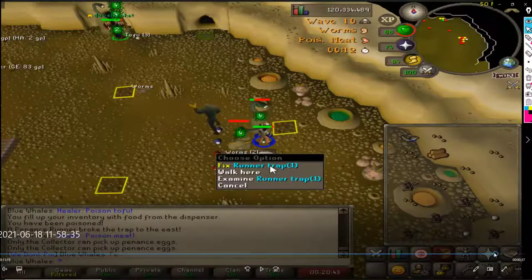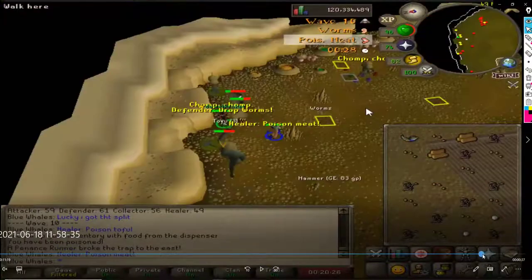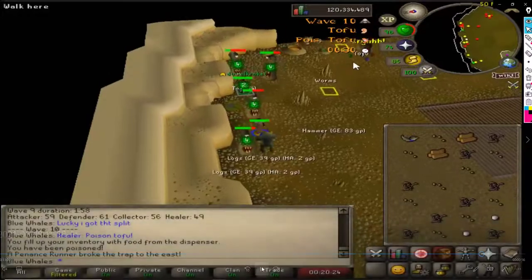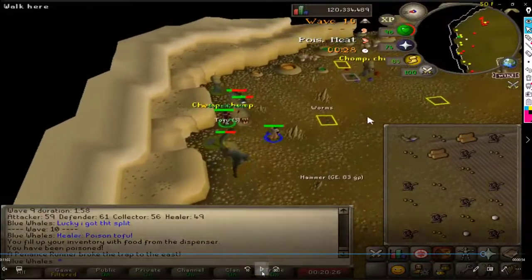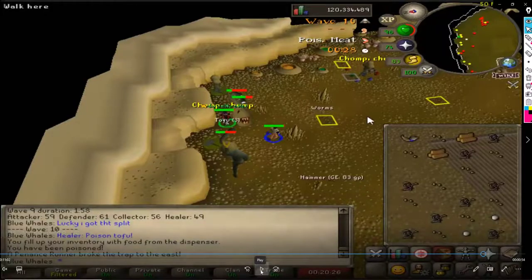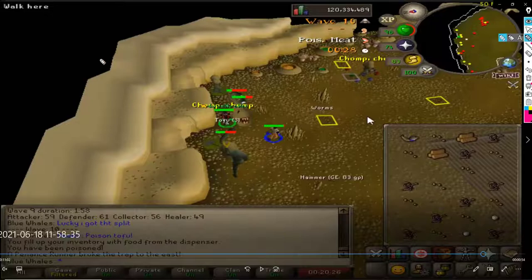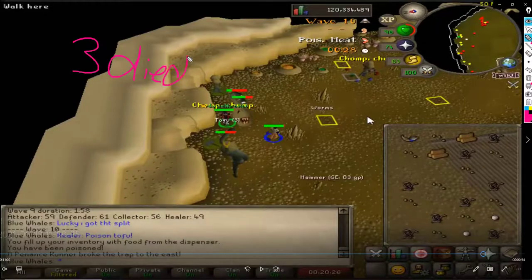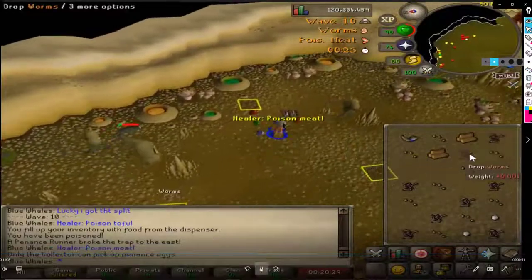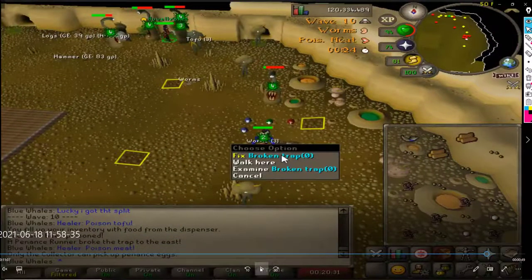If three runners die at the start - so if you come back to the trap and the runners auto-multi themselves and three runners die - well, it's really simple, don't panic. Three died, but we know there are six total on Wave 10, so there are three left still alive. So instead of placing three food when you get back to the trap, you will only place two, and then it will still work fine.